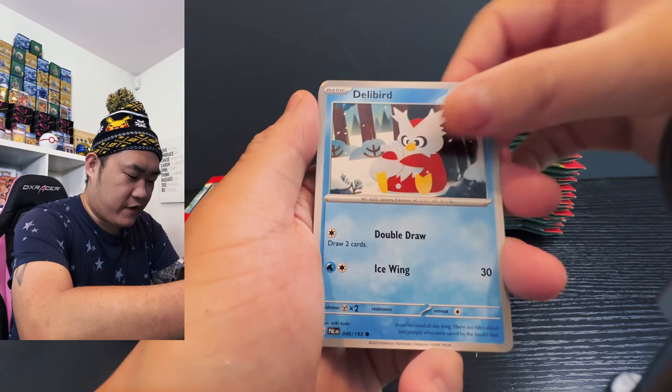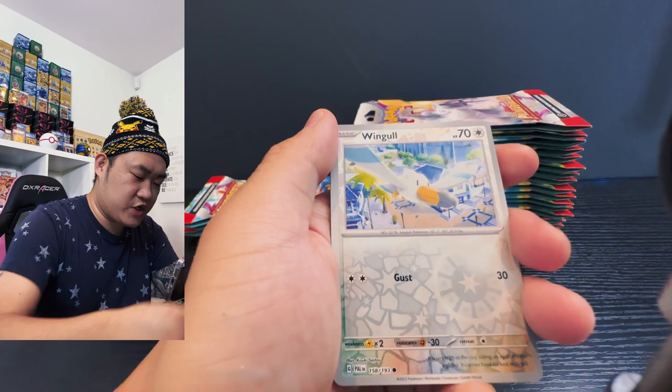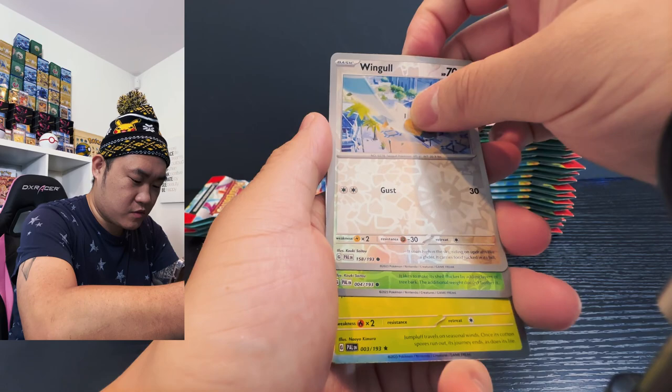We have ourselves Dodrio, Super Rod — love this, my lucky Pokémon — Snover, and then Nacli stack, Quaquaval, Jet Energy, and Wingull. Do we have something? Wingull — Pine Hole and a Jumpluff, go for the win.